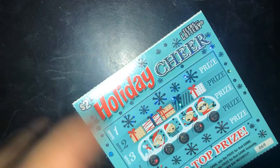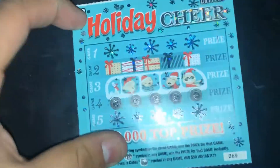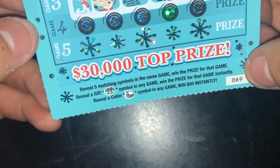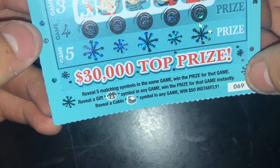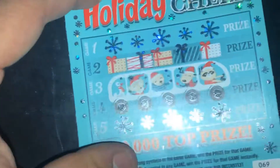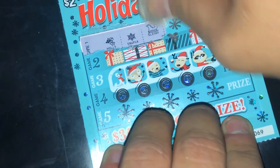Hope you're gonna have a great day. Starting off with the Holiday Cheer. The top prize is thirty thousand dollars. Reveal five matching symbols in the same game, win the prize. Reveal a gift symbol in any game, win that prize instantly. And if you reveal a cabin in any game, you win fifty dollars instantly. Seems like an interesting game, so let's start off with game one.